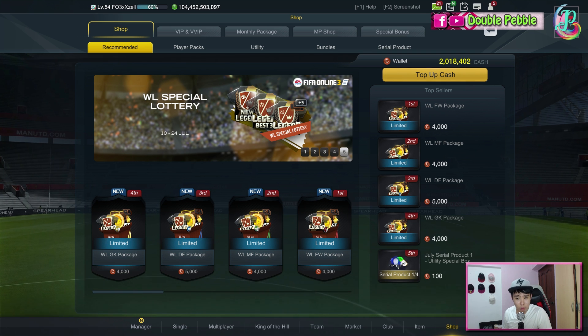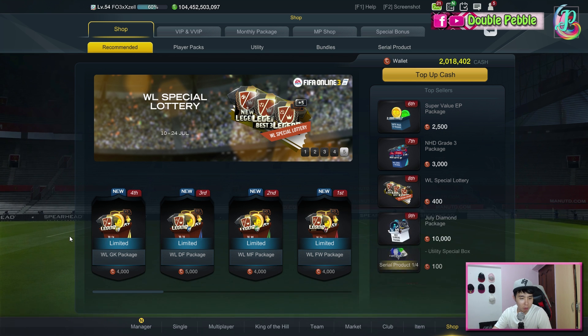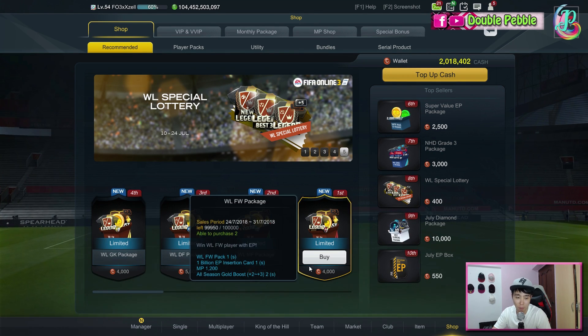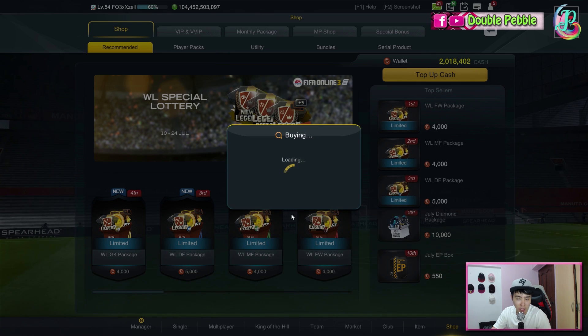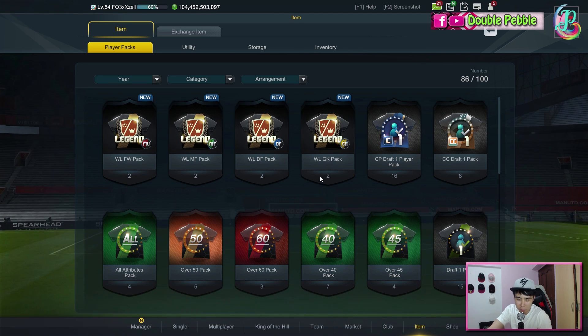Welcome to Double Pepper! Today we are going to be opening four types of packages: the World Legend goalkeeper package, defender package, midfielder package, and the forward package. We can buy two of each, which gives us eight packs. So these are the eight packs — we'll start off with the goalkeepers.